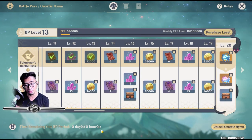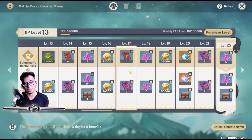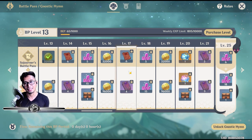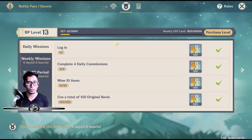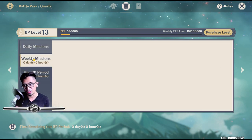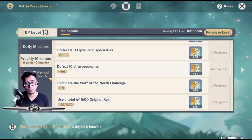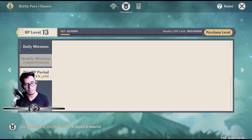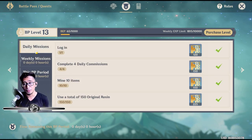This is where we're currently at in the battle pass. I've eventually reached BP level 13 with zero hours left — which basically means less than 50 to 60 minutes at this point. If we go the normal route, I've done everything I could. I could defeat more enemies and probably get some extra battle points, but there's probably not going to be enough time.